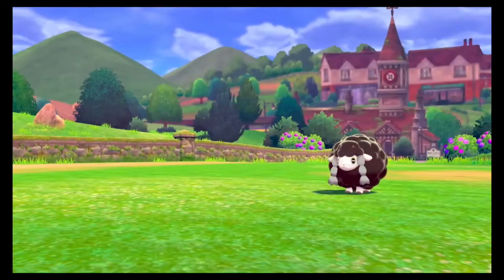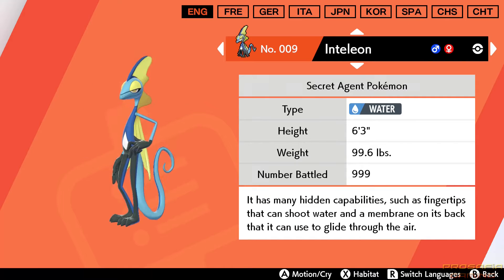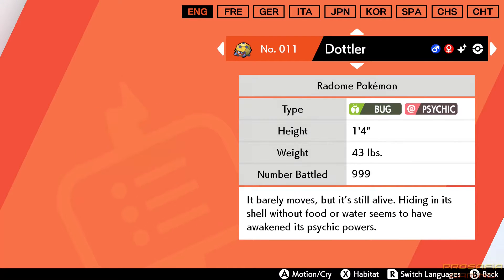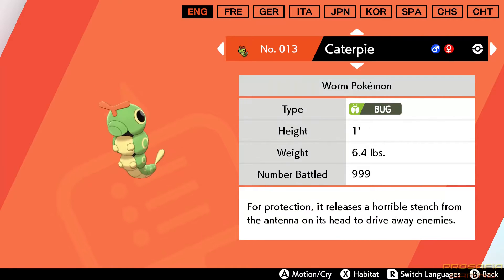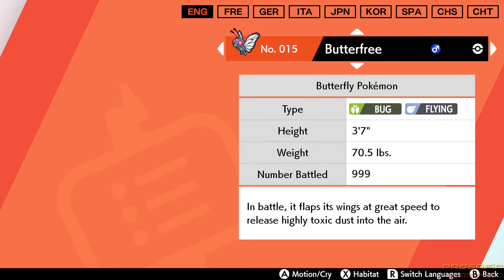You will see a numbered battle count in the corner over there, and that means how many times you've battled that Pokemon. If it's 999 — which is really hard — your SHINY odds will be really high. The higher that number, the bigger the odds. But if your encounters go beyond 999, it won't appear more likely SHINY, because 999 is the limit.